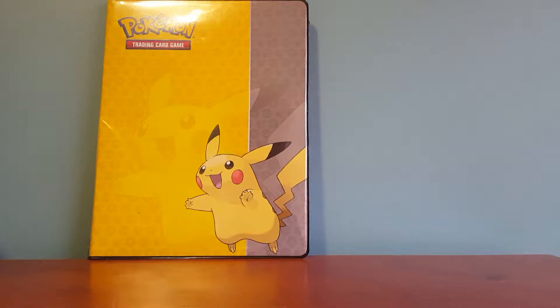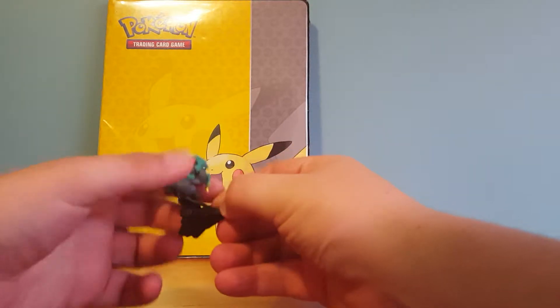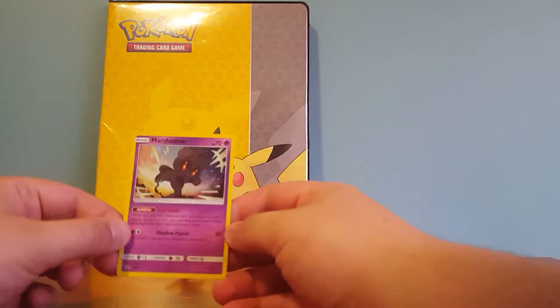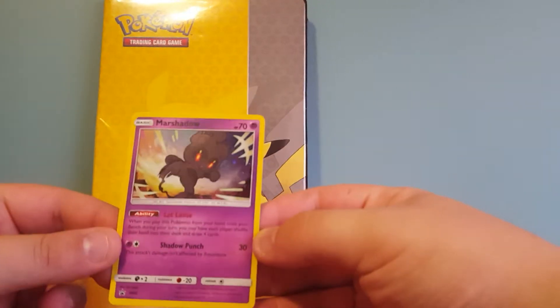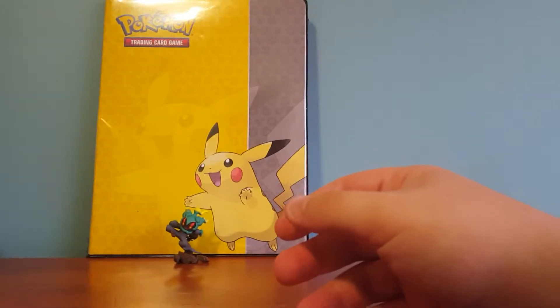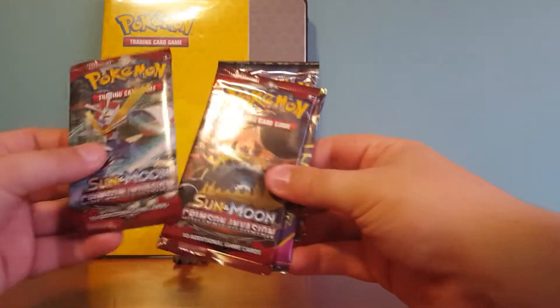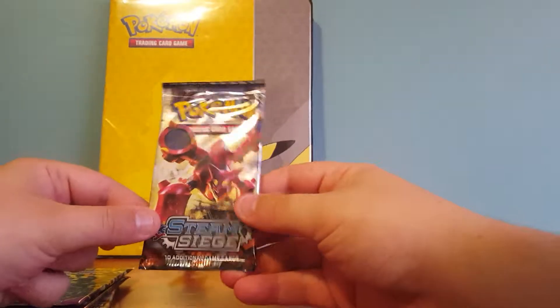Alright guys and we are back. Just going to show you off what you get in the box here. Obviously you get the Mars Shadow figure — pretty cool. You get the Mars Shadow Blackstar promo, it is SM85. Sorry about the bumping camera there. Got the code card here. And the main event, the four packs. So you get two Crimson Invasion, one Ancient Origins, and one Steam Siege.